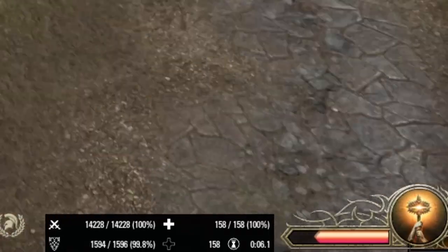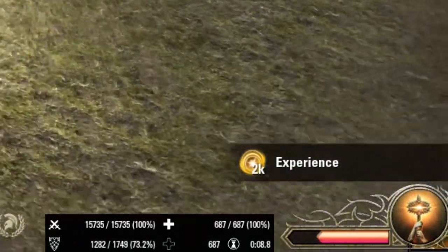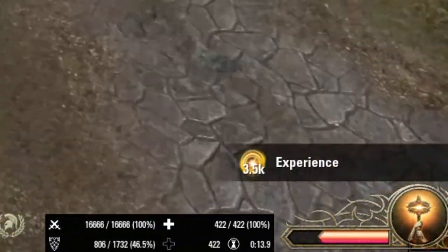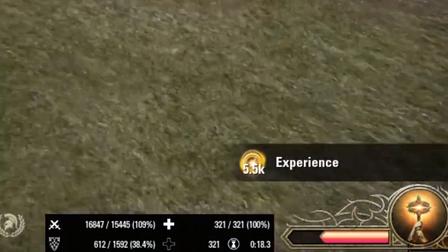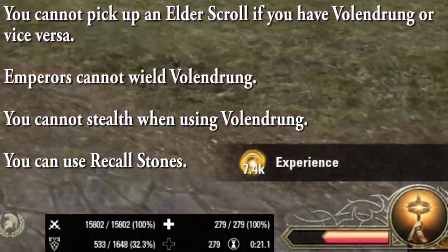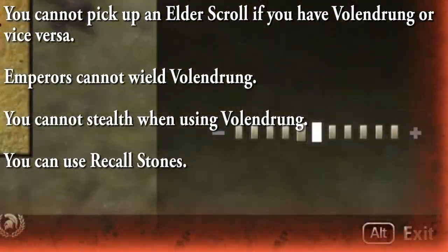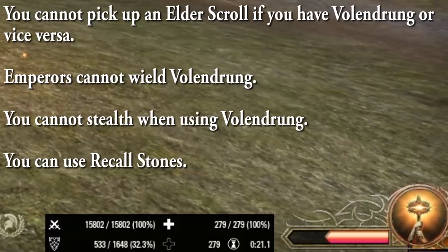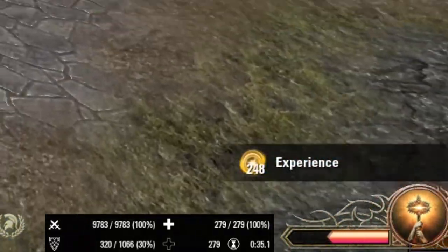Volundrunk is also on a timer after you pick it up, indicated by the little red bar meter on the bottom right corner of your screen. The more players you kill, the more filled the bar gets. Theoretically, as demonstrated by players such as FengRush, you can hold onto the hammer indefinitely so long as you're constantly in fights and getting kills. Upon the entire red bar expiring, you die on the spot, dropping Volundrunk. It seems after being dropped at least three to four times, Volundrunk will despawn and spawn later.